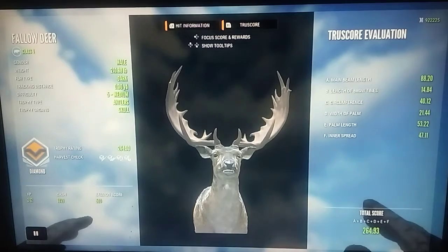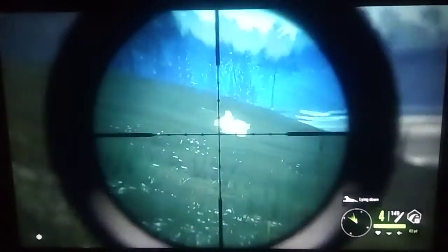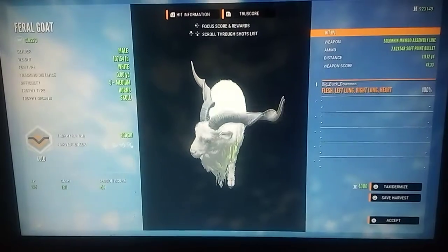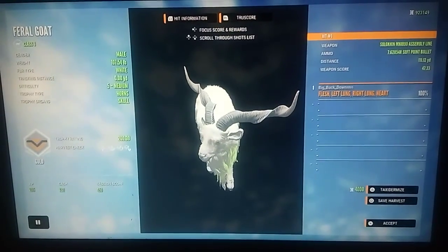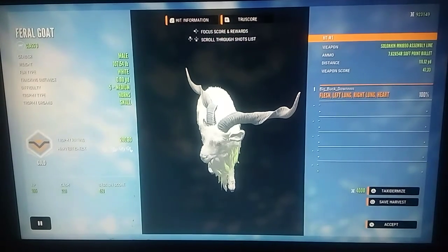Right here we have a level five feral goat and we make a heart shot on him while he's walking with the Mosin. We pick him up and he is a troll — 200.30, so a pretty big troll. Unfortunately, right after this guy I killed a big level four feral goat that was pretty close to diamond, literally just four and a half off diamond. Not going to include him because he was just a level four and wasn't diamond.